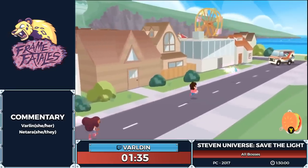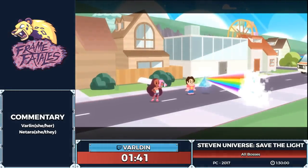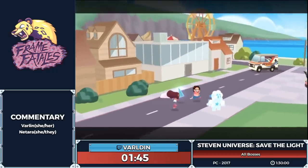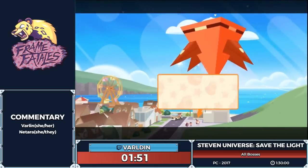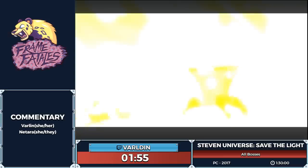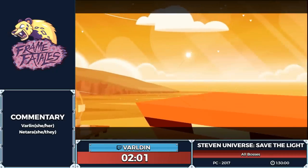We roll into a cutscene and we're going to get a little more story. We love story. And there's Greg over there — that is Steven's dad, plays guitar, he's a pretty cool guy. And there's a giant spaceship here.